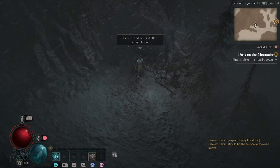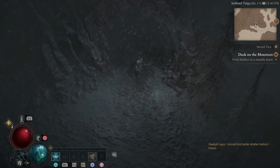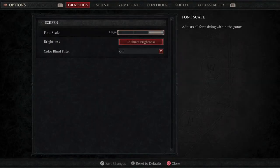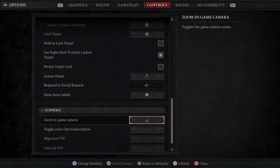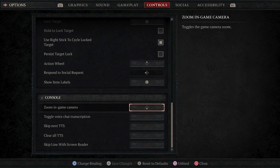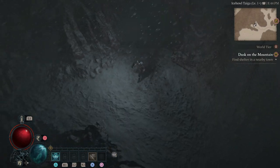I should find better shelter before I freeze. Some of you have asked me how I zoom in — it's all in the settings. I'm playing on console, so you go to the controls and go all the way down. There's a little console section for lucky people on consoles, and then you just assign a button. I use another button for teleport so I don't use the down arrow to open my portal — so it works perfectly fine as a zoom button.